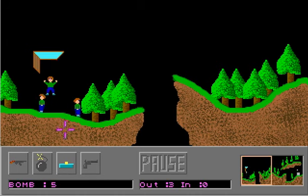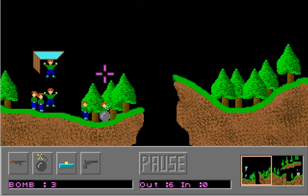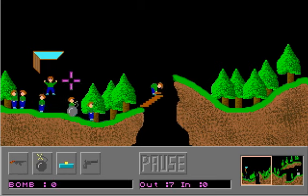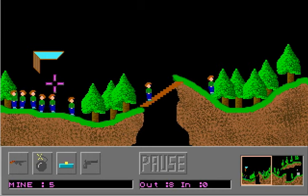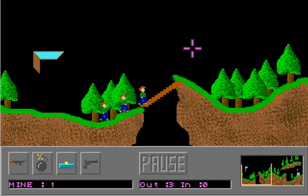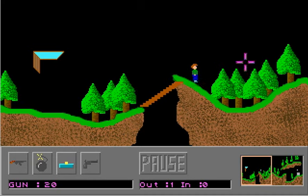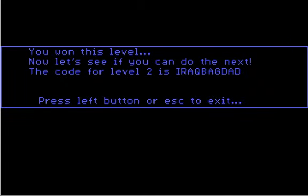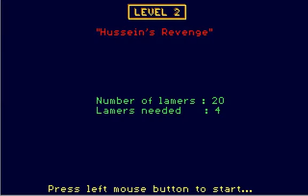I usually start with the bomb, just because it's harder to use, actually. It's harder to place correctly, and then when you run out of bombs, you can use the easier weapons, like the mine. The mine blows up immediately, so it's easy to use because you don't have to account for the time delay. And yeah, this game has level passwords — you probably won't need them, but the code for level two is Iraq Baghdad.